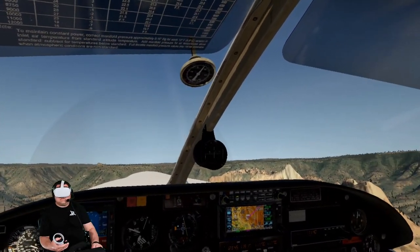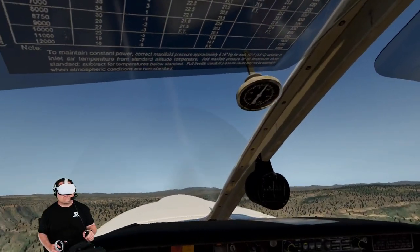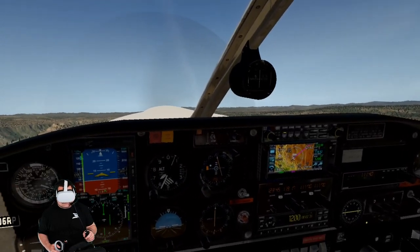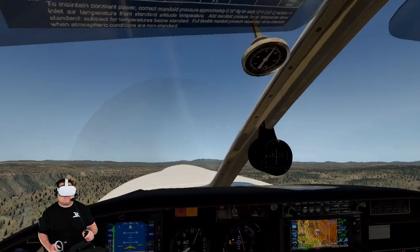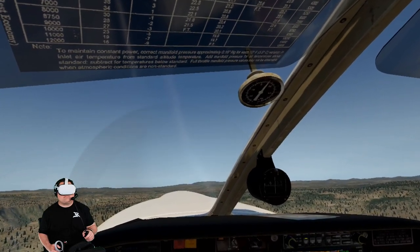Taxi lights are coming off. Wow, it's a straight shot to KFLG from here. Once you get over past that mountain you're up pretty high. I'm going to be flying at, I think, 8,500. I don't think we need 10,500.